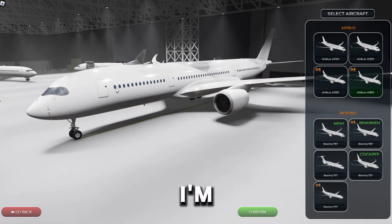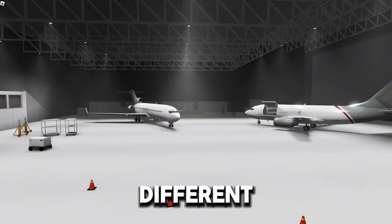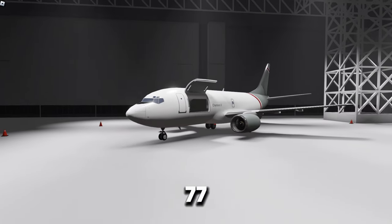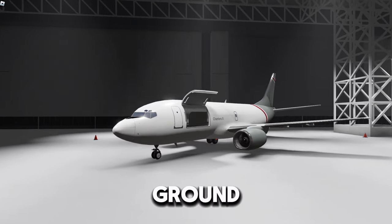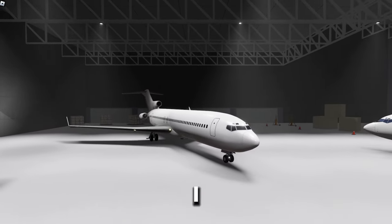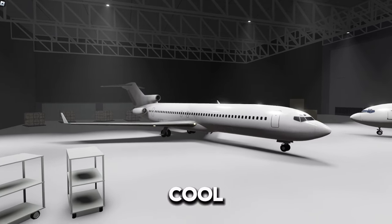Moving on to the secret planes — I'm pretty sure you guys can already see them, but in this hangar right back here, before this update we had some different planes, but now we got this cargo 737. I think they'll soon add ground crew and we'll be able to do cargo flights for a paycheck. And then we have this plane — I don't know if this is a 727 or a 717, but it looks cool.